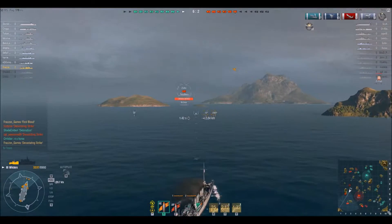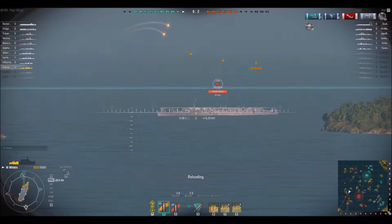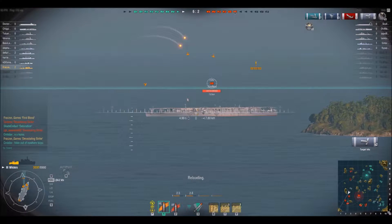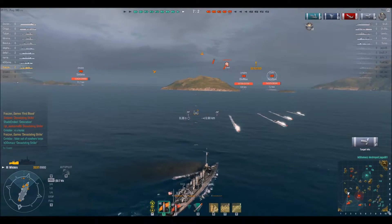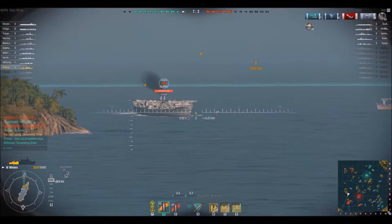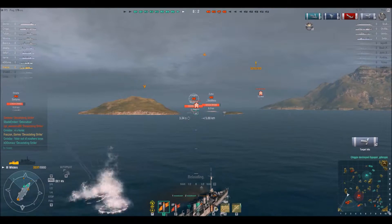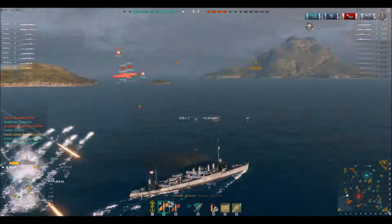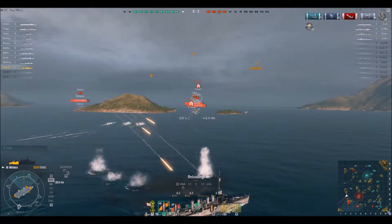I can see planes being launched really close to me, so instead of chasing a battleship moving in the same direction, I'm rewarded by spotting the Zuiho. American destroyers have the advantage of firing every six seconds. Even better, there's also a Langley — both carriers are in the same spot. I'd highly recommend players do not do this, because it makes it really easy to destroy them both. Please separate from each other; otherwise once you spot one, you spot the other and the damage can be critical.